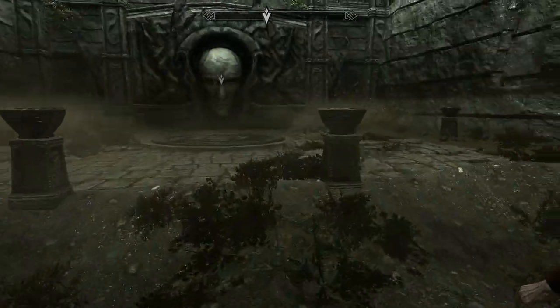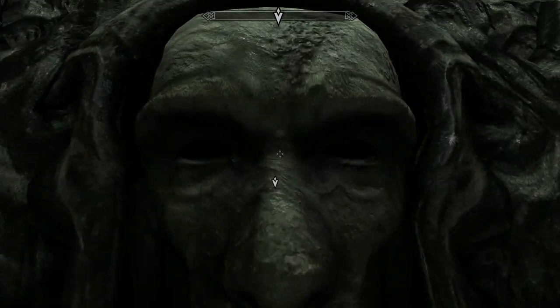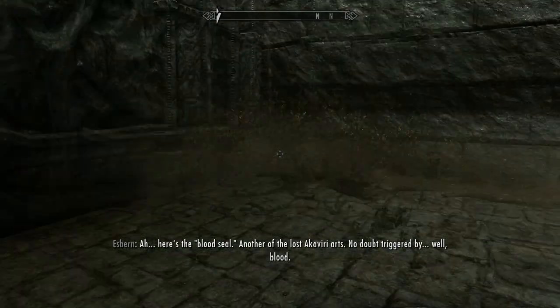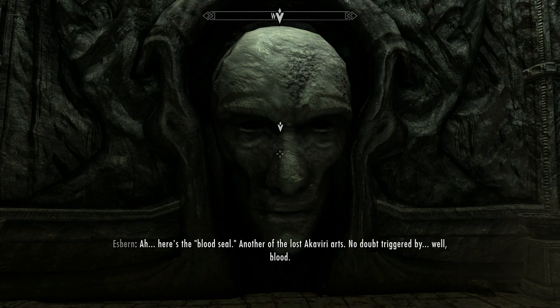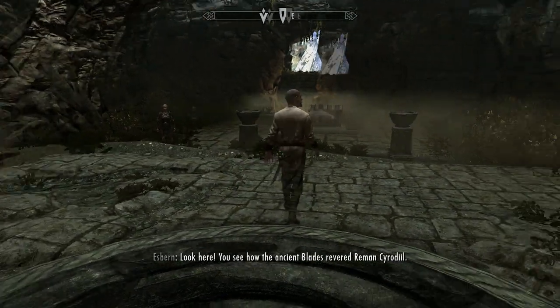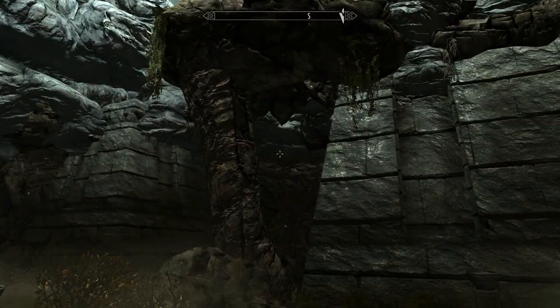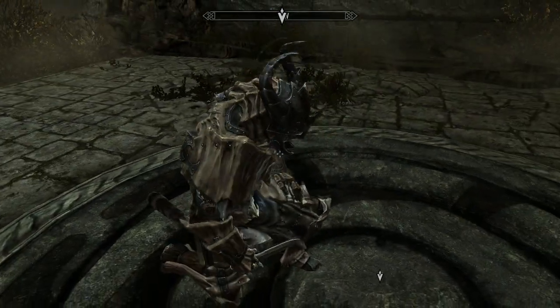What's the deal here? Whoa! System lag. Just fantastic. What's with this face, man? It's kinda creepy. I feel like I'm gonna have to fight this thing in a second. Here's the blood seal. Another of the lost cavalry arts. No doubt triggered by blood. Your blood, Dragonborn. You see how the ancient blades revered, even Cyrodiil? What the fuck are you talking about? Okay, I apparently have to activate the blood seal. Gotta stab myself.